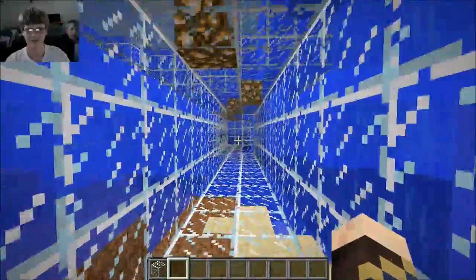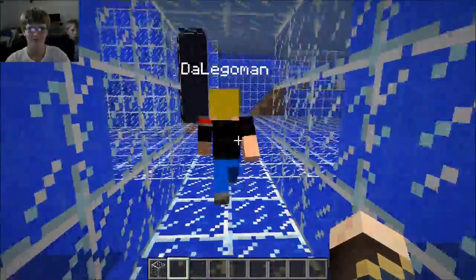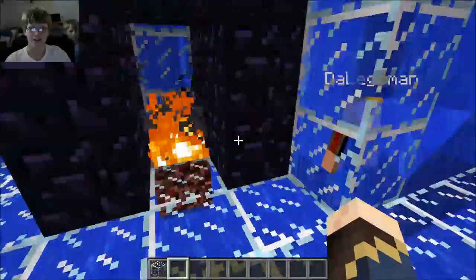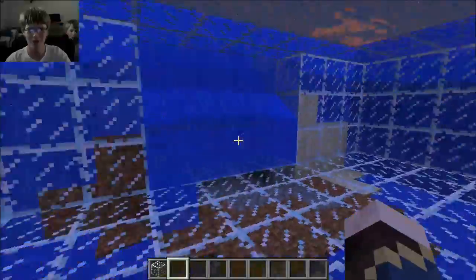Wait, where now? I've lost you again. Over here. This way. Hello. I like it. And there's a fireplace. Whoa, you just phased into — oh. There's a water entrance there. Hey, what's up here? There's an ice room back here. Hey look, there's no water on top of this block.